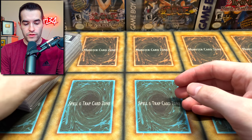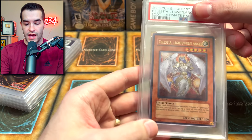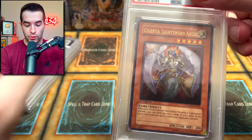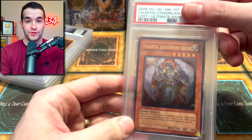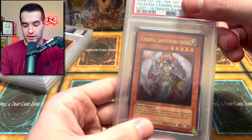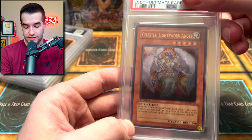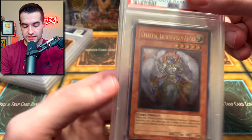I don't know what order these go in — let's just check it out. This is the right order. We have Celestia Light Sworn Angel. We pulled this from our LODT first edition box, which was a really weird box. Go check it out if you haven't seen it — it was super fun to open because it's such a rare box. And this is what we got as an ultimate rare.